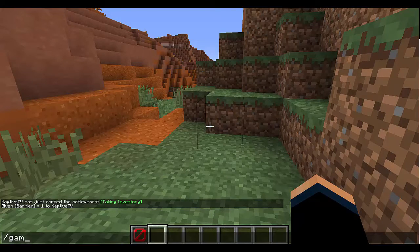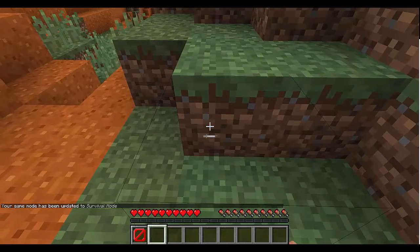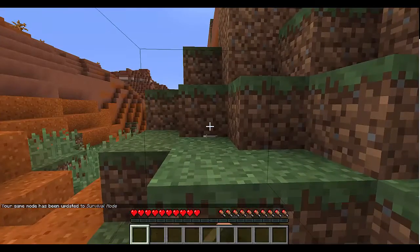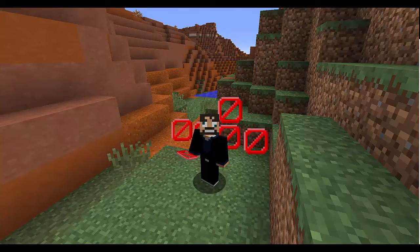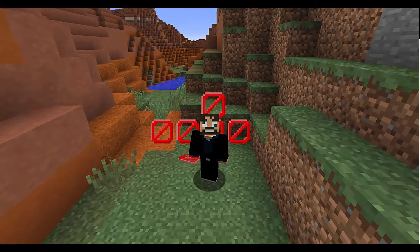Say I wanted to go into game mode zero — say I'm in survival mode. I can't actually get rid of them, which is pretty cool. And if you gave yourself like 64 of them, you actually could use them in survival mode, which is pretty helpful. I hope this tutorial helped you guys out today, and I will see you guys another time. Thanks for watching, this has been CaptiveTV.